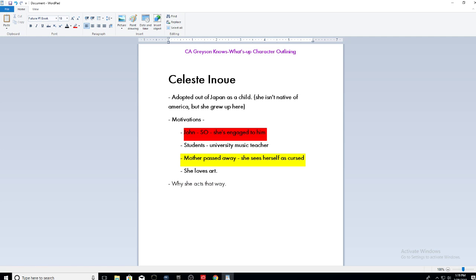This all ties into why she behaves the way she does. For character development with these character outlines, you want to write their motivations, but you also want to progress with that character. We don't want two-dimensional characters. Eventually you want to write an outline that goes into depth of how this character is going to change later — why is she going to change? What happens in this story to change this character? We've got to have that epic tragedy.